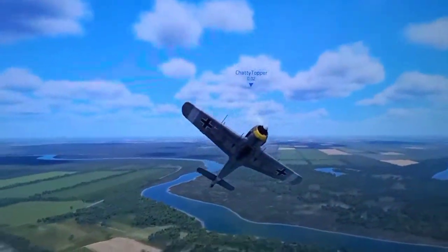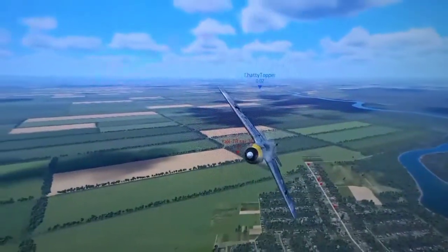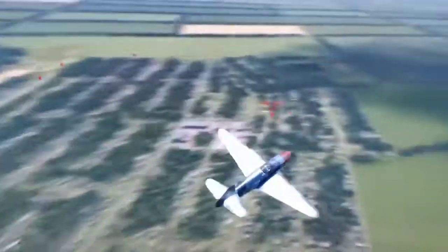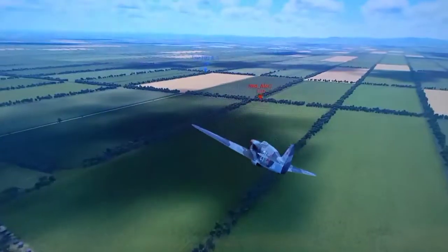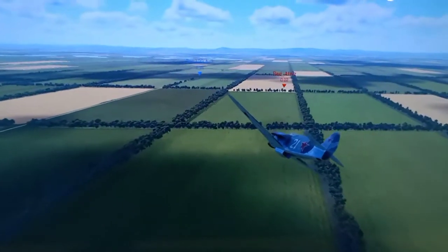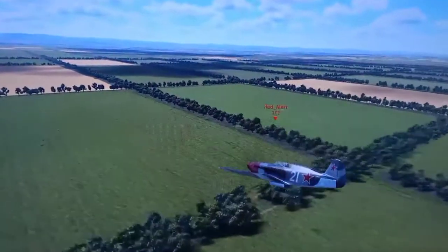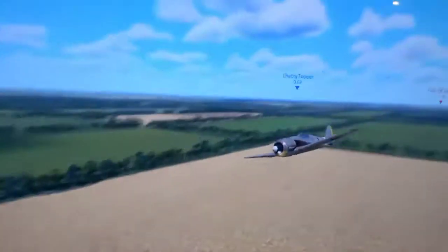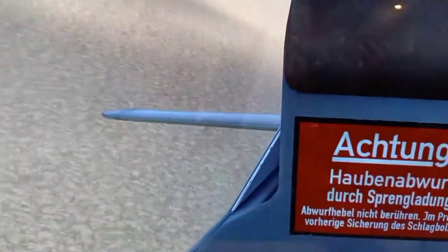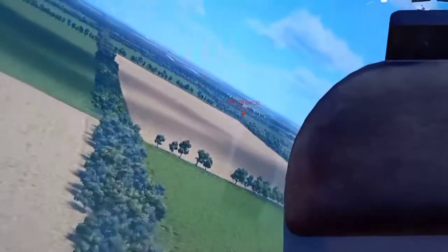You have the roll, you have the pitch, and then you have the yaw axis. Initially you're rolling first to align, then you're pitching to align better, and then the final shot is done with the yaw of the rudder. So it's like a three combination — you're rolling to acquire the target, you're pitching to get the target in your gun sight, and then that final accuracy is done with the rudder, with the yaw.